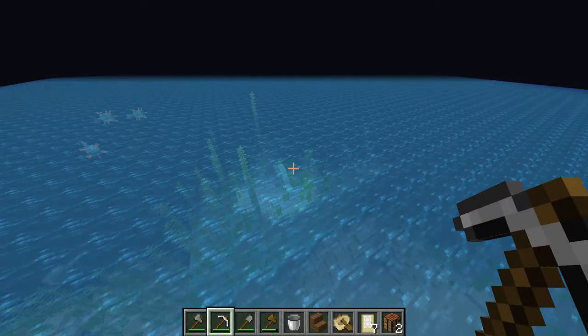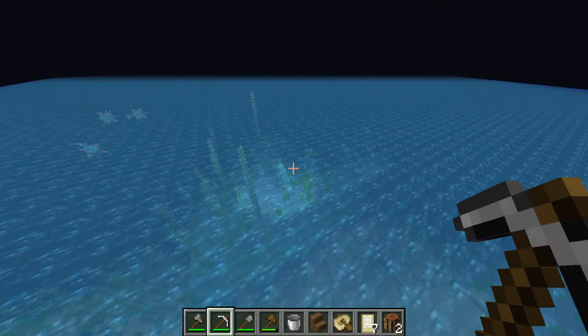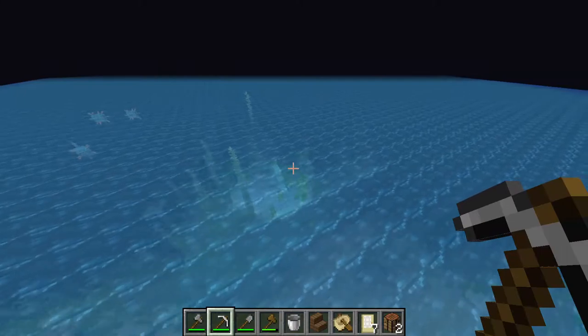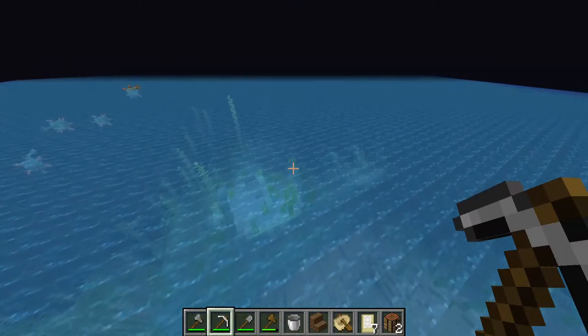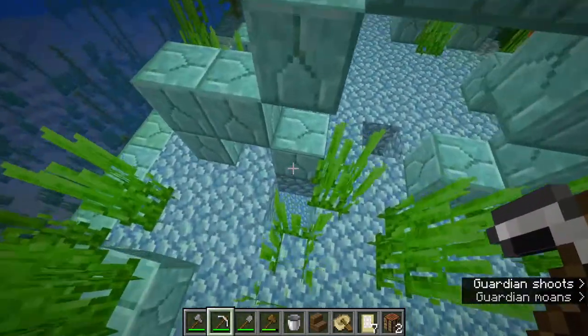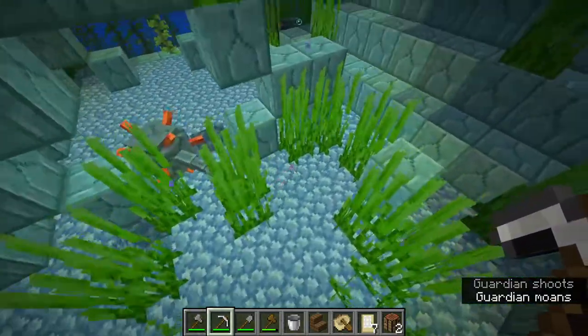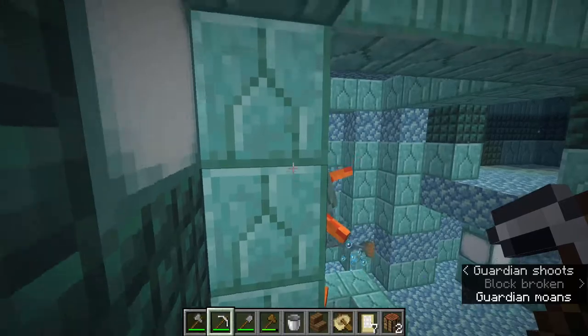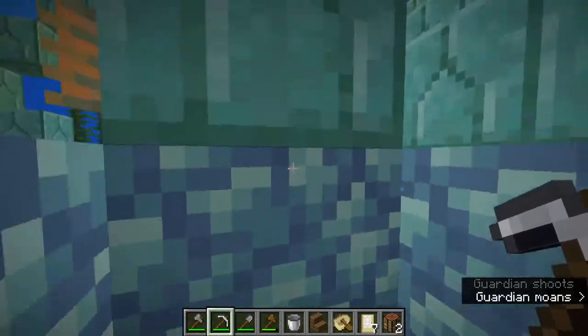Of course, you could still get hit with mining fatigue. It doesn't happen that often, but it would basically kill your run. So remember, you always want to make sure you turn down your render distance to the lowest it can go when you're actually getting the gold blocks. It also helps if you dig more towards the end of the monument, because if you dig toward the middle you're a little bit closer to the elder guardian — slightly higher chance to get hit with mining fatigue.